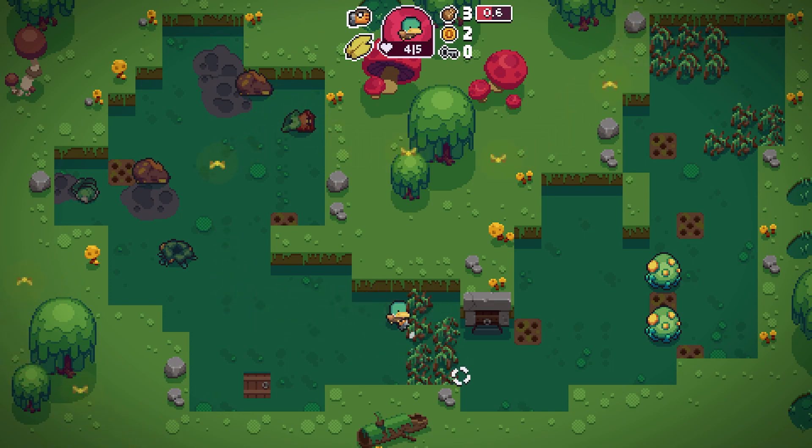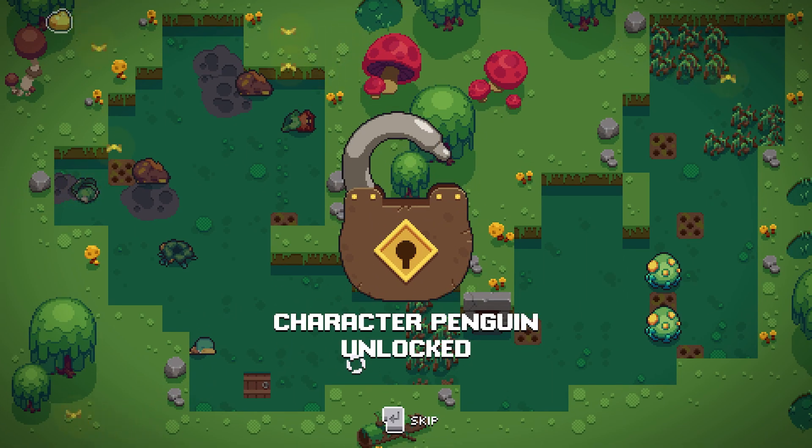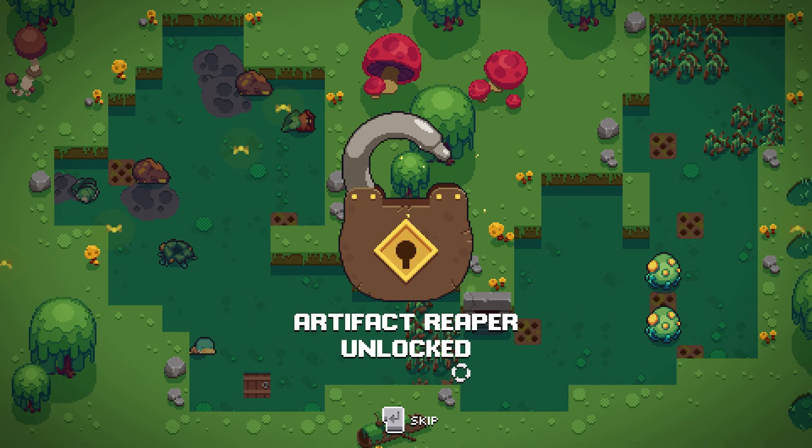Alright, I got away with just destroying two of those bushes. Now where are they gonna appear? Right in front of me — just dodge. I could not dodge through them, interesting. Usually the dodge allows you to get around any source of damage, but not this time. When they say deadly, they mean deadly — and I bet they'd follow you across levels too.